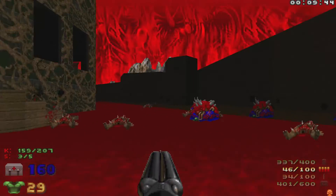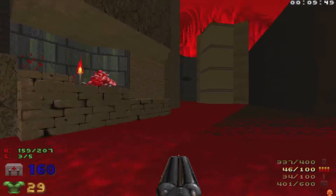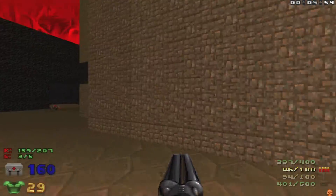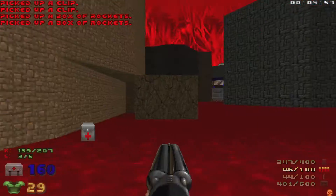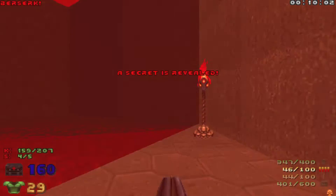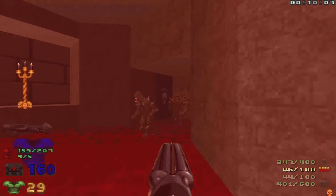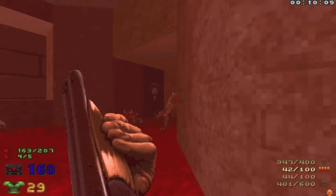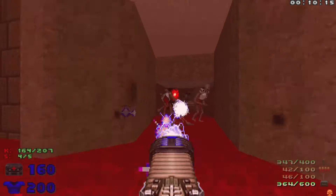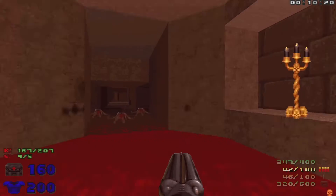Let's grab a secret — we're going to head right over to this building and just around here. This spot has opened up, so let's grab some rockets. We'll hit this switch and run over here, as this has lowered down for a secret Berserk. Then we'll head inside, take out these imps, pull out the plasma because we have some Revenants coming at us, and eliminate them.